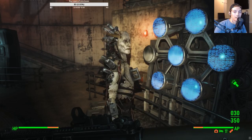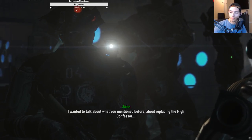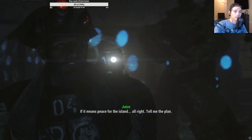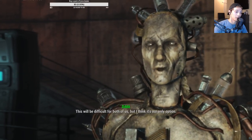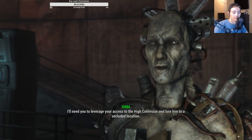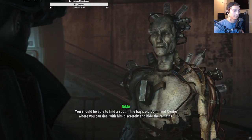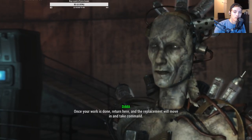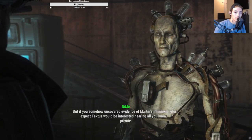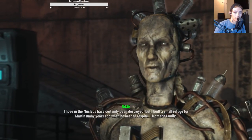Dima, feel free to say whatever's on your mind. I'll do that — I wanted to talk about what you mentioned before about replacing the High Confessor. Does this mean you've seen the sense in the idea? If it means peace for the island — alright, tell me the plan. You should stop watching to avoid spoilers. I'll need you to leverage your access to the High Confessor and lure him to a secluded location.